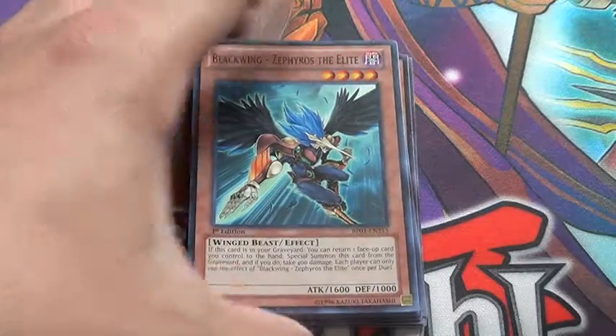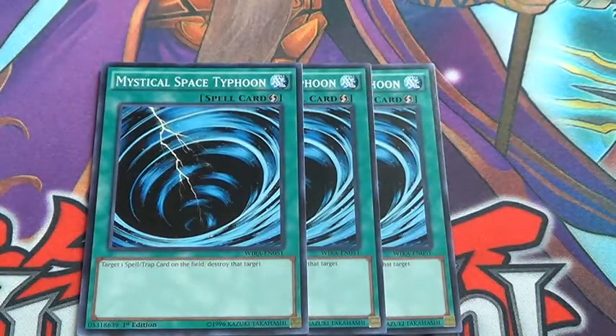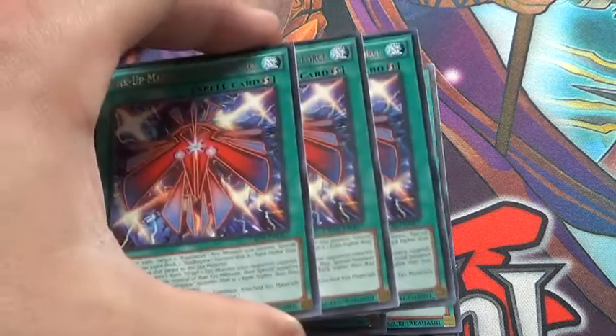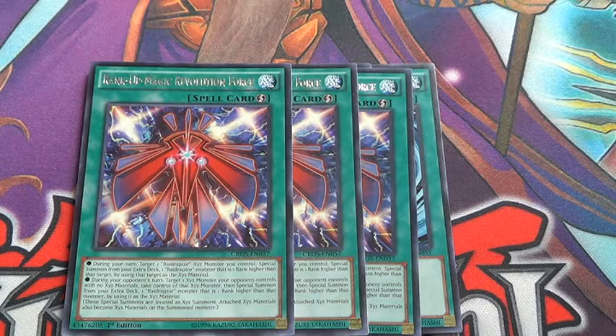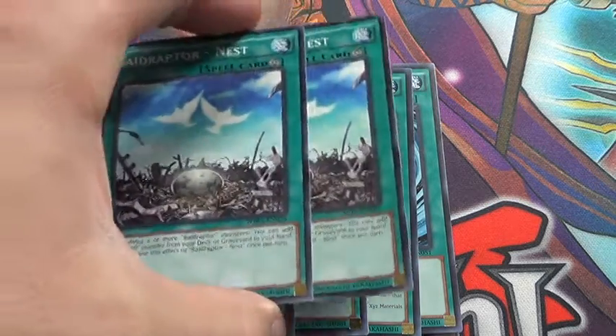And Zephyrus — really, really quite good. For the spells: Triple MST, just a good card. Triple Rank-Up Magic Revolution Force — also really, really good as well. Helps get out Compulsion Bomb and stuff like that.